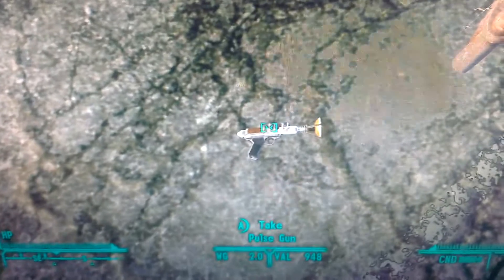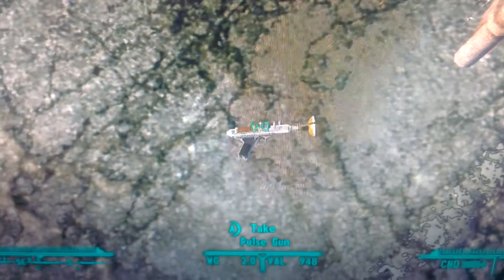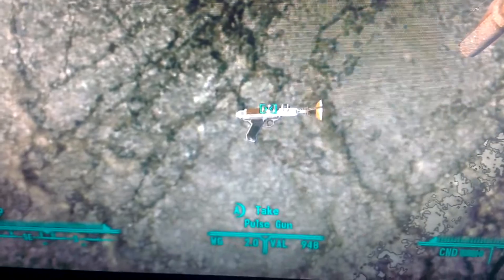This is found at the bottom of Vault 34 alongside the Marksman Carbine and the All-American. You have to have Colonel Blackwell's key or 100 lockpick in order to get this weapon.